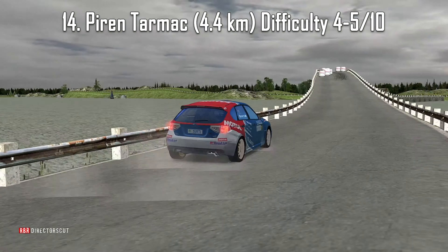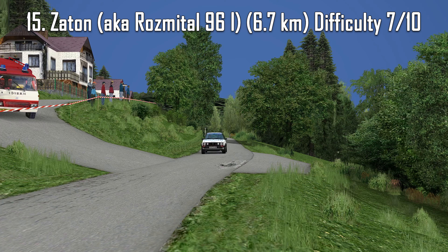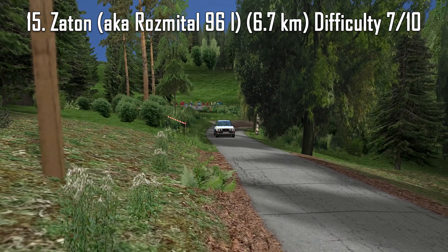Zaton, also known as Rosmetal 96-1. The version with this name has slight differences in the final part of the stage, but in essence it's the same stage. I really love this stage — a gnarled tarmac road in a sunny summer forest. It's like an easier and shorter version of the Semiton from the first part. This is the next step in difficulty compared to the Swedish stage around the lake. I would include this stage in rally school because here there is everything for practicing basic rally skills on tarmac.